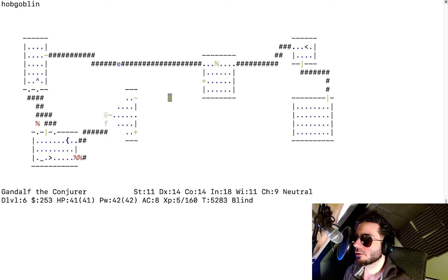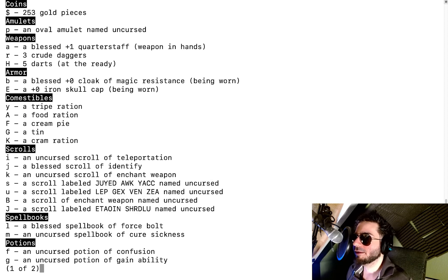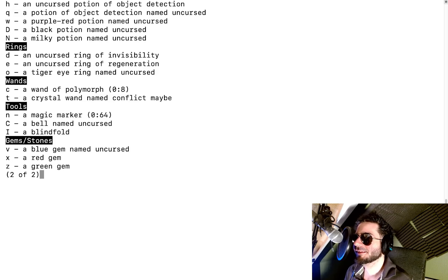While blind I can see a hobgoblin and a floating eye. We probably have ESP — extrasensory perception — which lets you telepathically perceive other entities on the level, but it's blocked out when you can see. I note down that we have ESP. We need a blindfold to use this properly. We're such idiots — we had a blindfold and we didn't realize we had ESP. We probably ate a floating eye corpse early on.